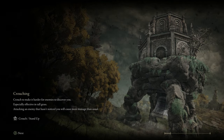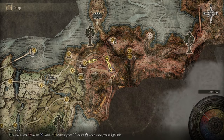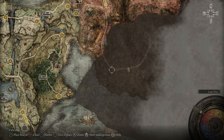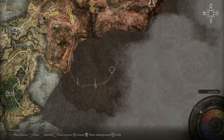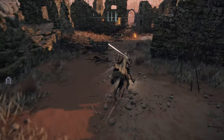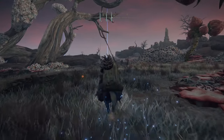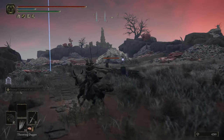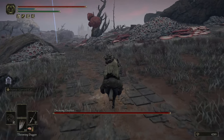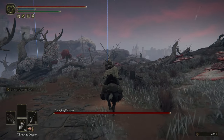Back to the Caelid Ruins we go — we just picked those up and we're going to be getting a lot of smithing stones in the upcoming crystal tunnel. Doing a full path all the way around — there's a grace right around here, and then another one a little bit off the path. Right over here is one of my favorite dragon fights: Ekzykes. This is the dragon you get Rot Breath from — a spell a lot of people are big fans of. It lets you breathe Rot out, doing solid damage and causing a long-lasting damage-over-time effect. You can certainly try and fight him right now.